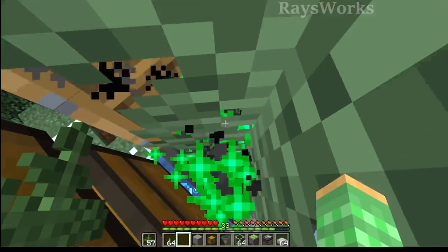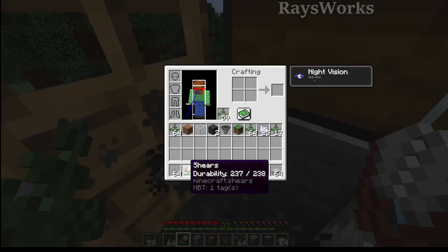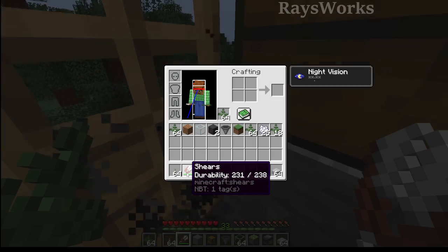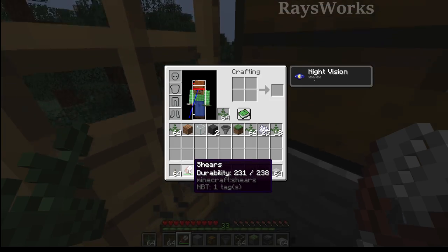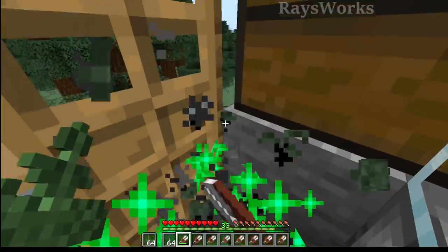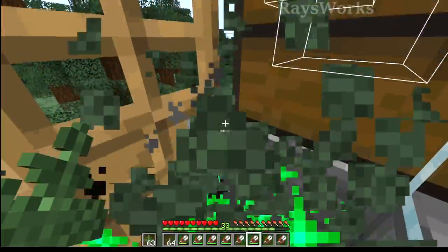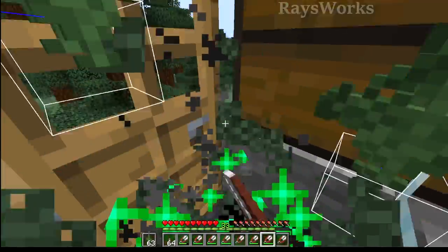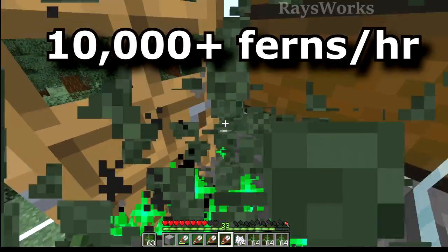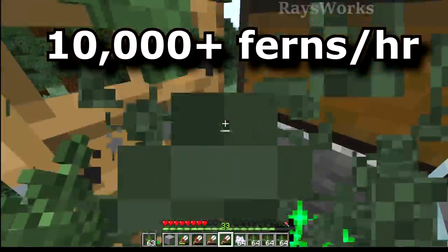There is one issue: the player's shears will eventually break. A normal set of shears has 238 durability, so for every fern you break you're going to lose one durability. You could add Unbreaking, which will make it last four times as long, as well as the Mending enchantment to repair it. But it could be a bit risky because if you AFK too long you could still end up breaking your shears. Alternatively, you can just use iron to make several pairs of shears and switch between them. Once you do get the sweet spot for planting and breaking, you can get as much as 10,000 ferns per hour, which will also cost you 10,000 bone mill.